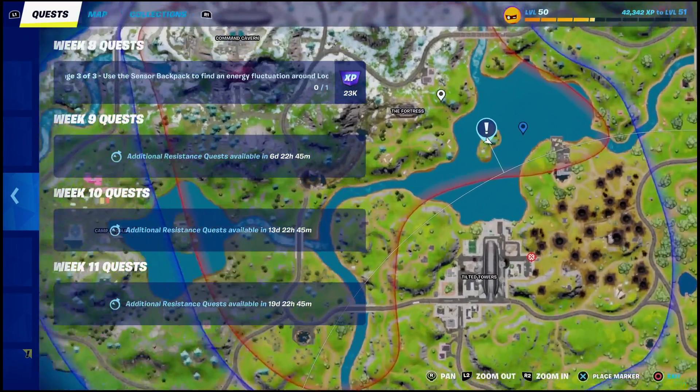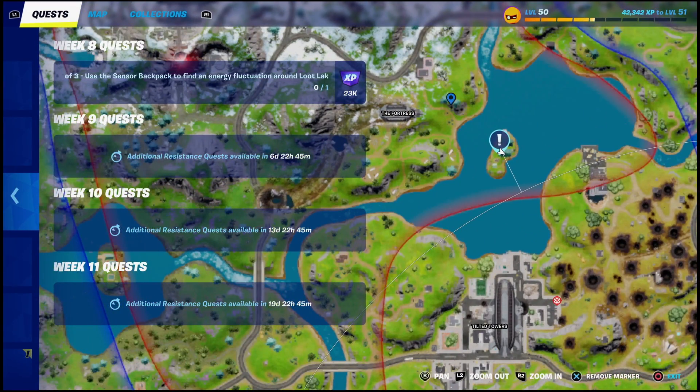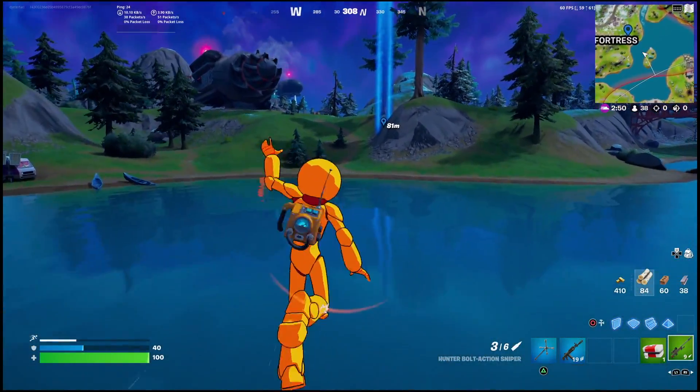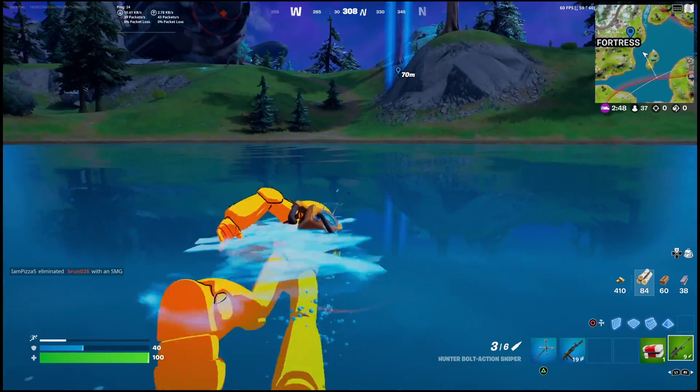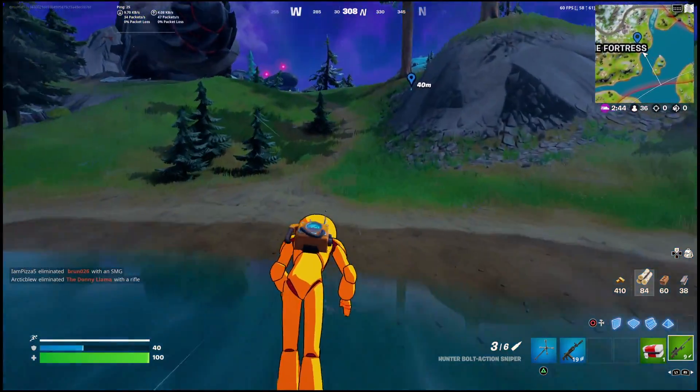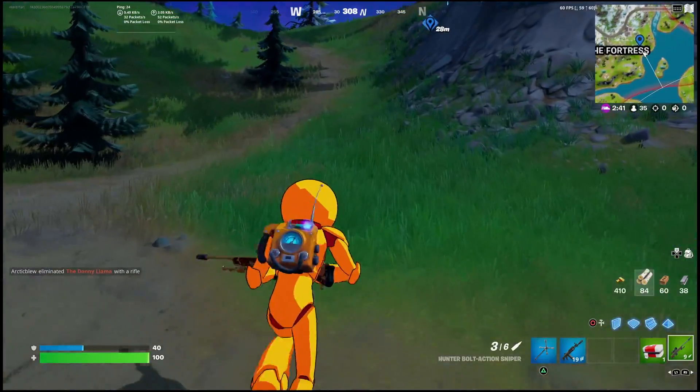What is going on everyone, Guiding Light here back with a quick Fortnite guide. In this one I'll show you guys how you can use the sensor backpack to find an energy fluctuation in Loot Lake. Come to the center of Loot Lake and you'll notice there's actually an arrow on the back of the backpack that will point you which way you need to go.